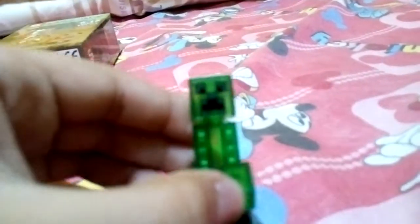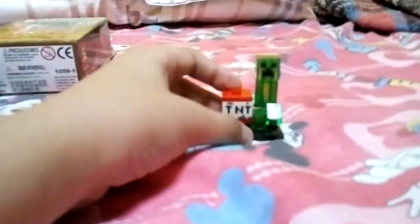We get a package from Creeper, my world, and Zombie Pigman. This is the Creeper — it's a green face, black. That's a little detail from TNT to explode. Survival. So that's the Creeper.